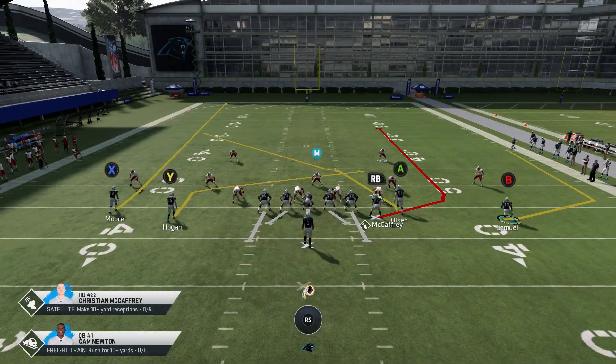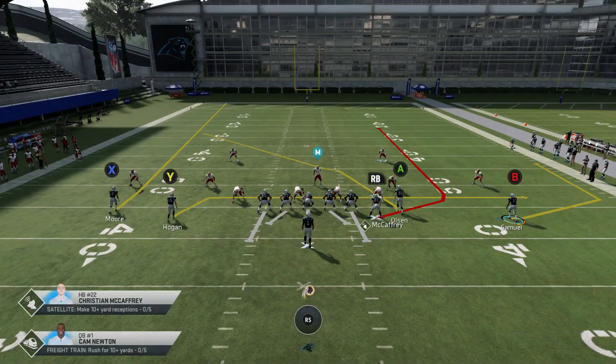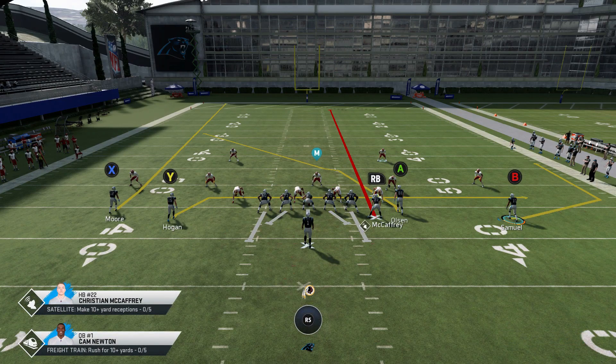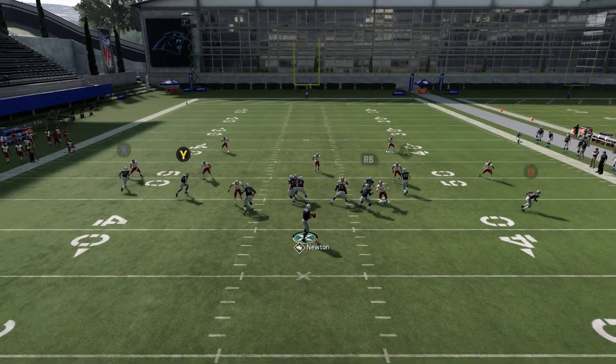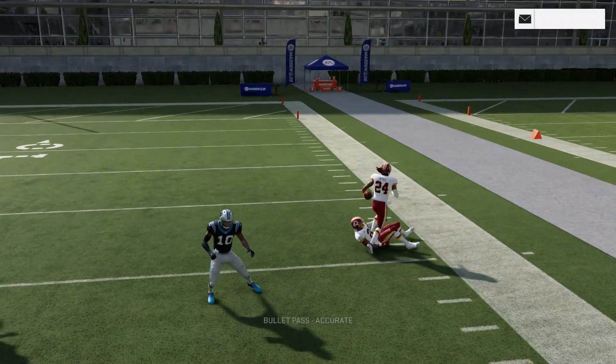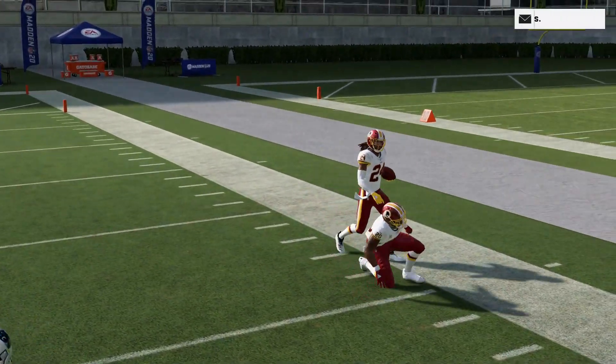Knowing that it's a Cover 2, I can make my Cover 2 adjustments. In this scenario, I would drag the route out to bring the cornerback down so that it gets that B route open even more. You have to read the defense — that's going to be key.